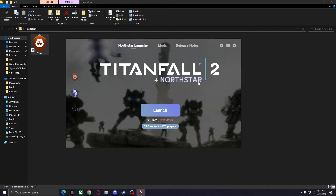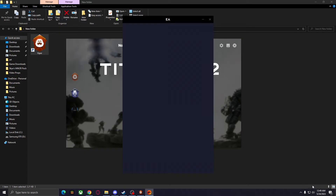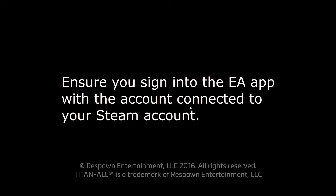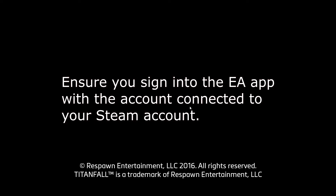Once it finishes installing itself, you can simply press launch. It's cool — you can see the server count and the player count at any given time when you pull up the launcher, which is really nice. It actually has quite a lot of people on right now, even though it's kind of late at night. Since this is an EA game, it will open up the EA app, but you can just ignore that and let it run in the background.